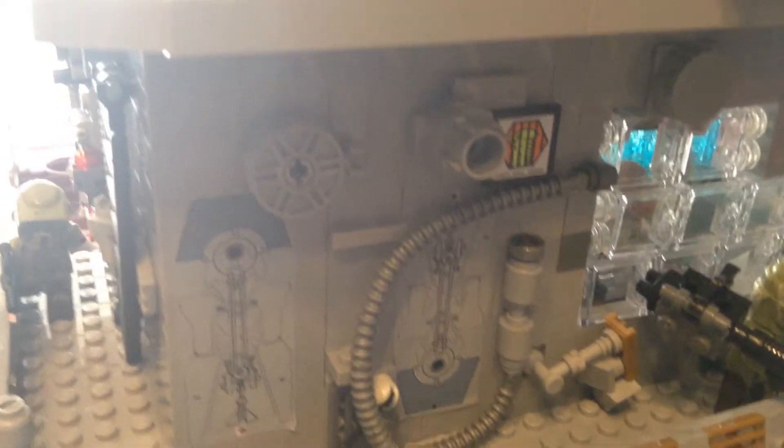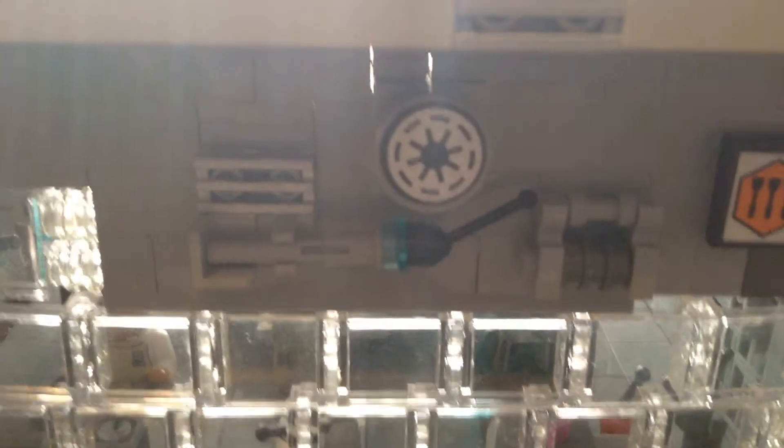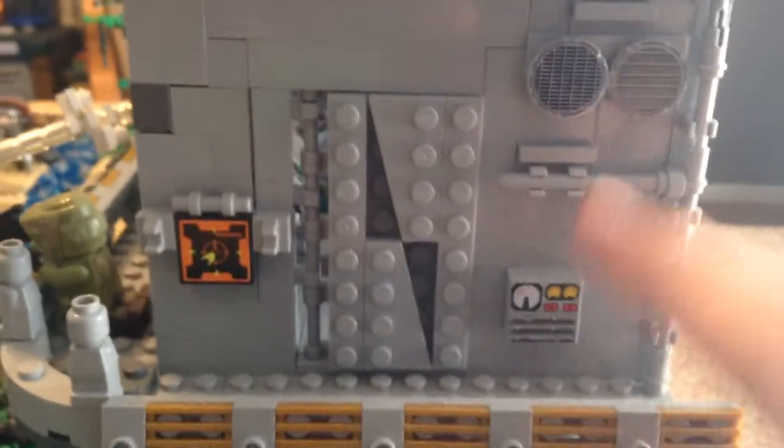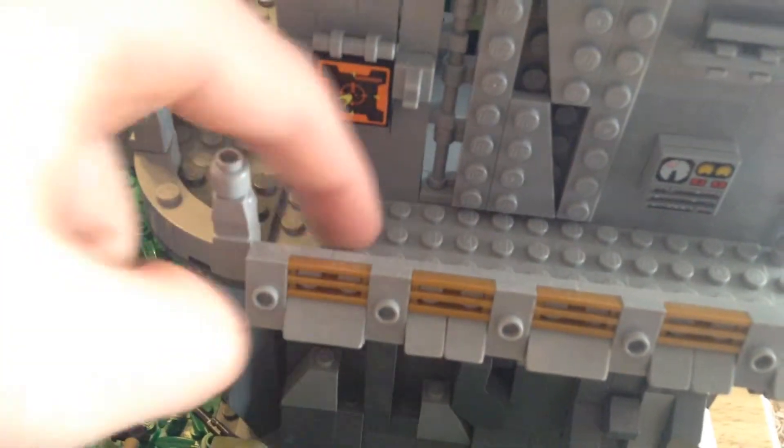I used stickers from the 2012 escape pod set with R2-D2 and C3PO — I found some tiles with stickers and put them to good use. I had to add that because this is a republic outpost. Over here is the door to get in with a bunch of vents. There's some piping, a handprint scanner so you have to scan to get in, and the door does open up into the bay — it doesn't open all the way because of the handrail. I would have tiled the floor here but I didn't have enough tiles, so I ordered some online and they still haven't come.